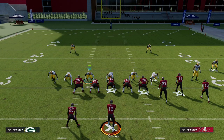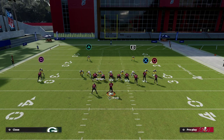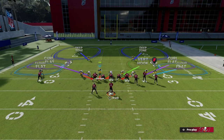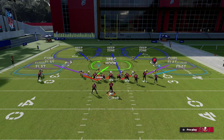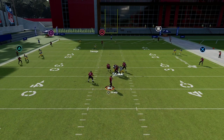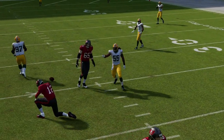One of the best coverages in the game next year is going to be the double Mabel. You can curl flat zone the backside guy and curl flat the backside defensive end, then bluff blitz that linebacker. Now you're only sending two people but still getting really nice sheds. This is something that is really effective in the Madden 23 beta — there's a lot you can do with double Mabel out of this.